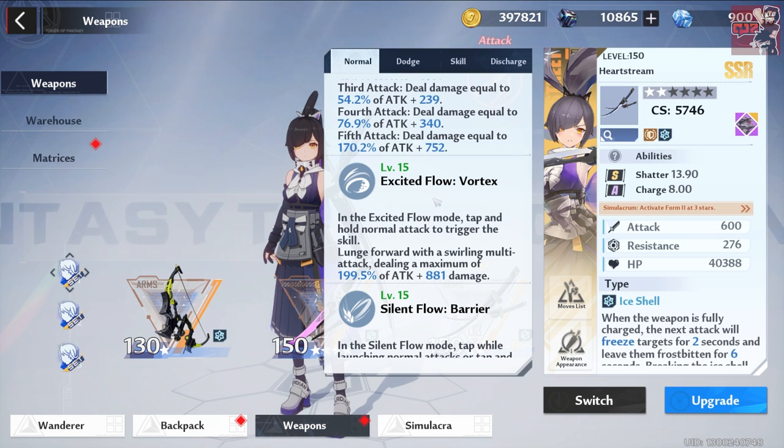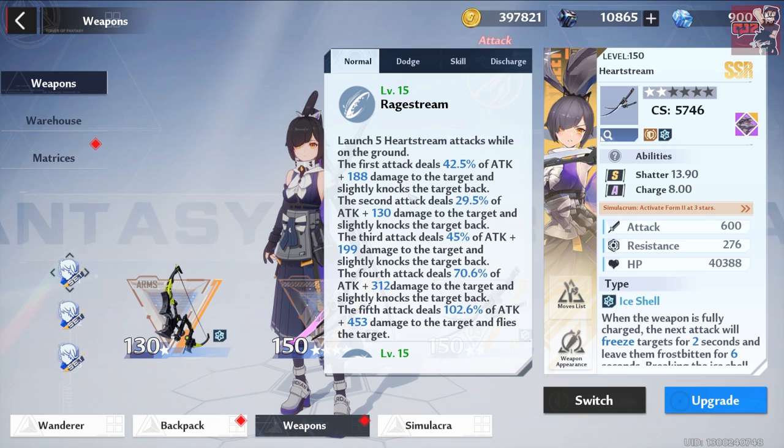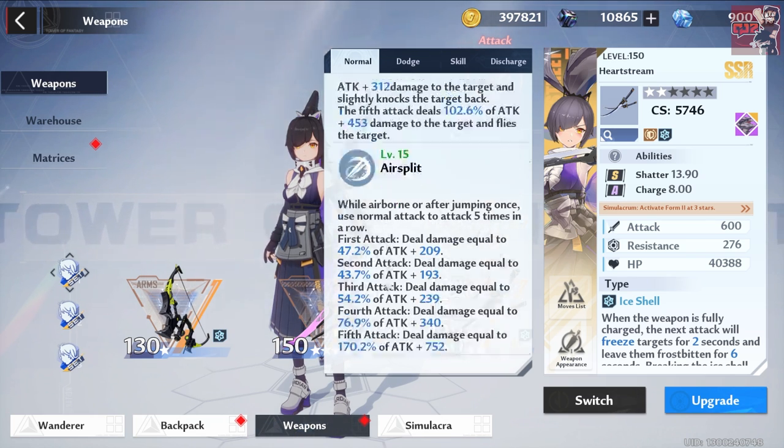Now we have excited flow — this is the DPS version. In excited flow mode, tap and hold normal attack to trigger the skill. Lunge forward with a swirling multi-attack dealing a maximum of 200% of attack plus 881 damage — you're seeing that on screen right now. It's a very powerful ability and one that goes really nicely with Rage Stream. If you do four attacks and weave it in on the fifth, the timing has to be right, but if you manage it, you get some really good damage.